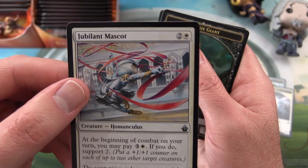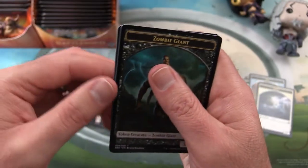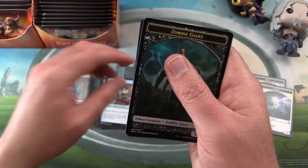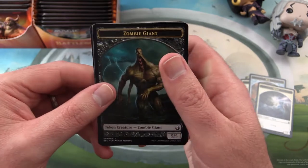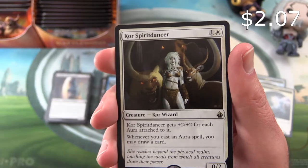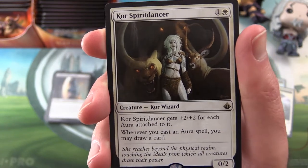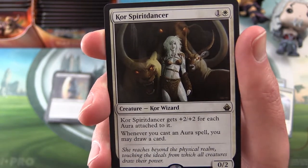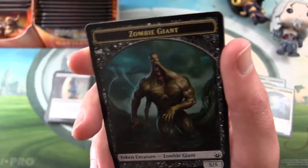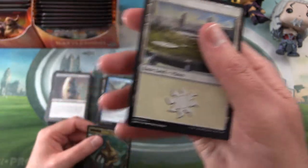Uncommons: Jubilant Mascot, Homunculus, and Phantom Warrior. And the rare — will Tezzeret and Liliana make a return? It's a Core Spirit Dancer — a zero-two for two mana, core wizard. Core Spirit Dancer gets plus two plus two for each aura attached to it, and whenever you cast an aura spell you may draw a card. Seems like a decent deal but not the mythic we're looking for. Also a zombie giant and a plains.